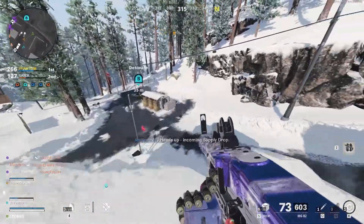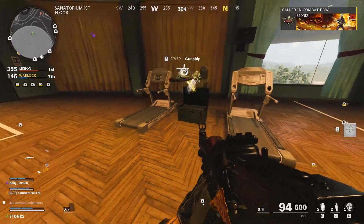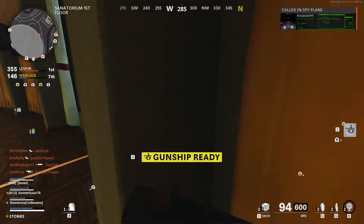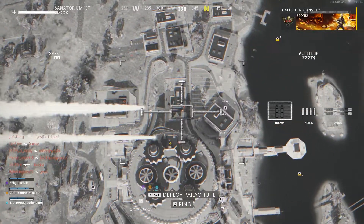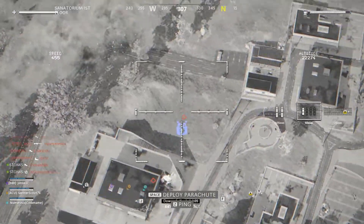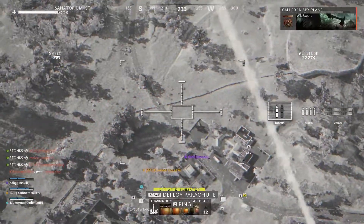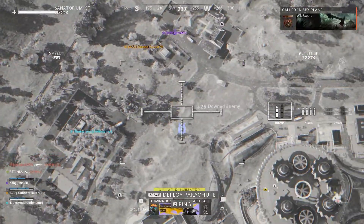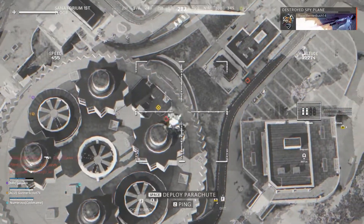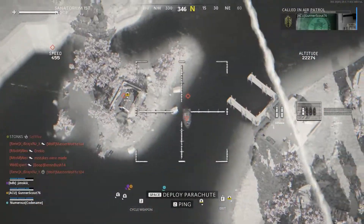So with this knowledge, let's go to tip number one. Tip number one is to not let the enemies you down bleed out. The basic premise is to down two enemies on the same team and then kill them while they're down, because if they bleed out for whatever reason, it doesn't count. And on top of that, you have to hope that their teammates are nearby and then finish off the remaining person on their team.